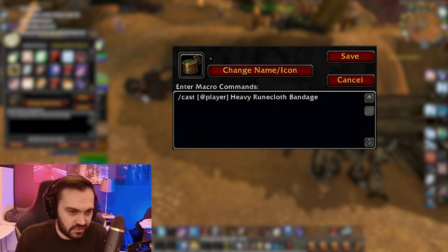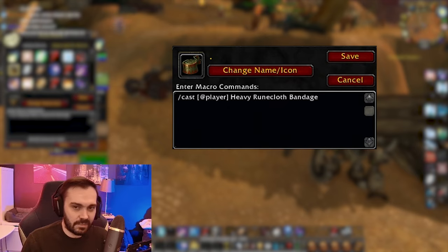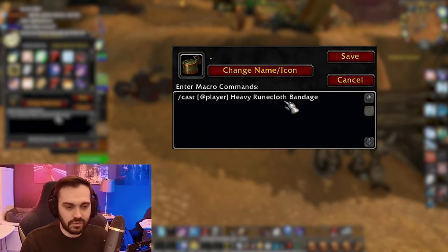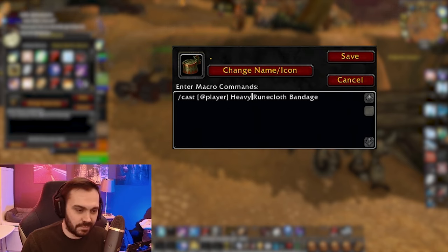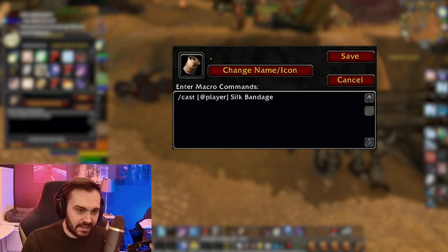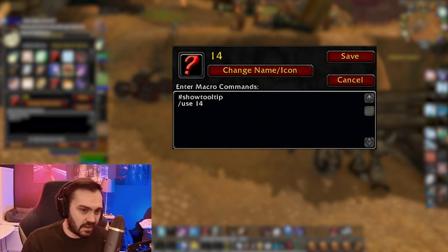Then I've just got a bandage macro. I need to adjust this one a little bit, but eventually what it will be is: if I press a button it bandages my target, and if I press Shift or Control with that button it will bandage myself. At the moment it just auto-bandages me, so it's a little bit lazy.